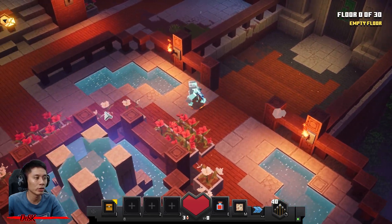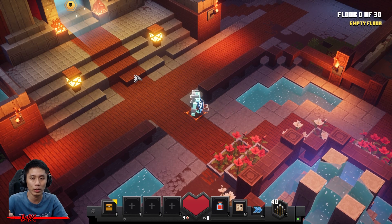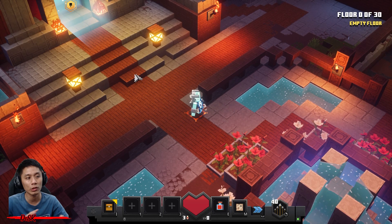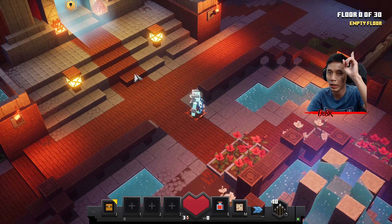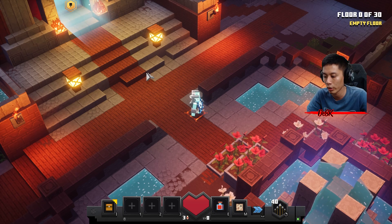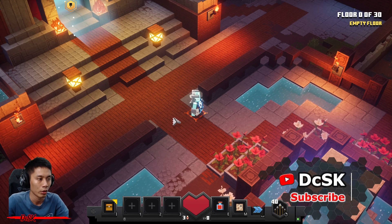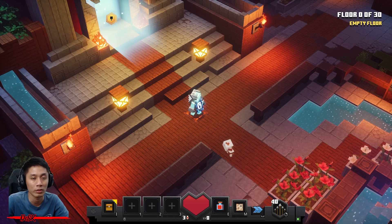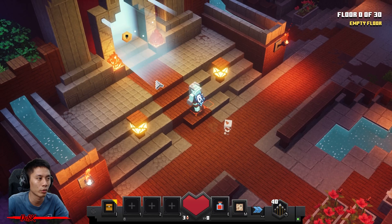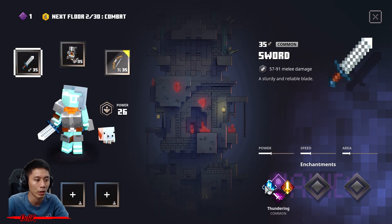Hey guys, how is everyone doing? This is the second tower round for this week - Tower 34 - and I'll be running in adventure difficulty. If you're looking for apocalypse difficulty, I already done there and I'll put the link right up here. Make sure to check out that video. If you enjoy my content, make sure to smash that like and subscribe to my channel, thank you very much for the support.